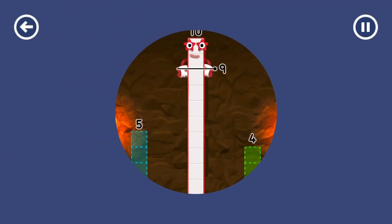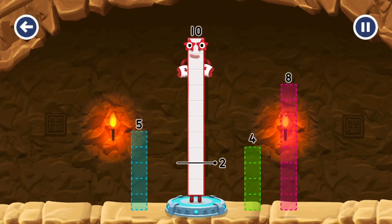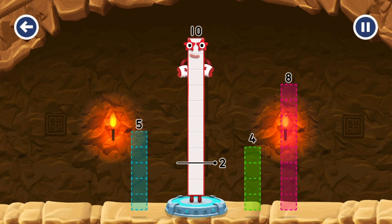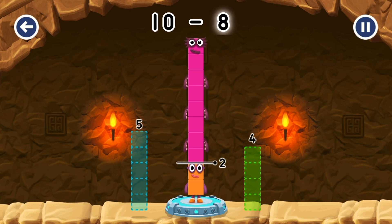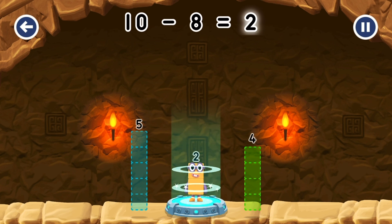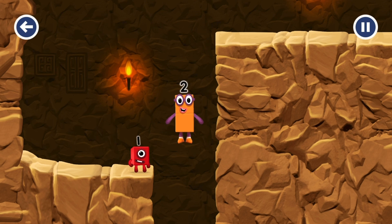Take number blocks away from 10 to leave 2. 5. 4. Try again. 8. You cracked it! 10 minus 8 equals 10. 10. OK. Good job!